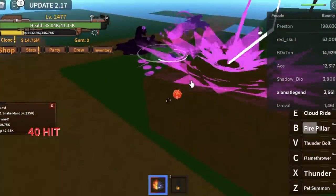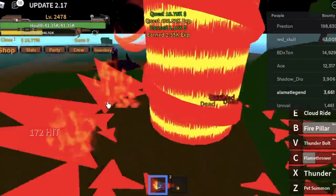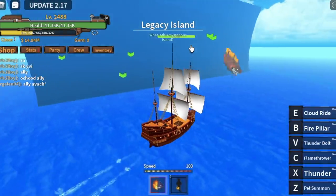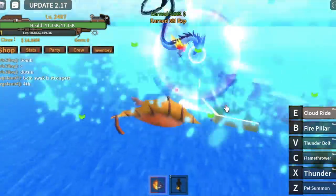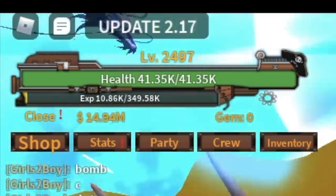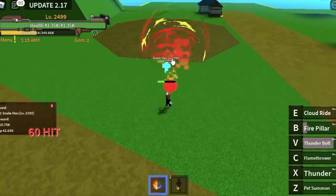Bounty Hunters everywhere. But since you're in the 2nd Sea, aside from defeating mobs, you can also defeat monsters such as the Sea King, Sea Beast. You can level up really, really fast with this, so every time you have a chance to defeat one, go for it. After we defeat one — see that? Eight level ups. That's really, really fast. And you can get a fruit and gem.